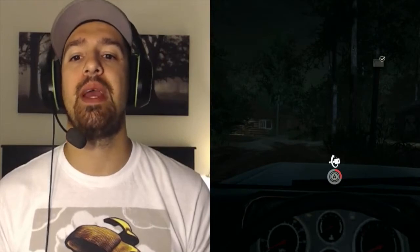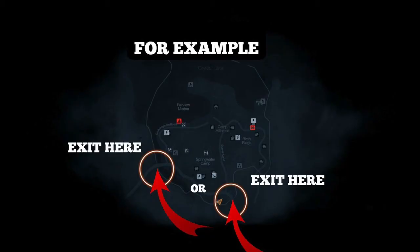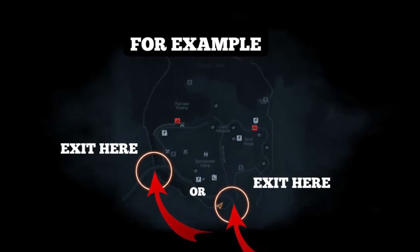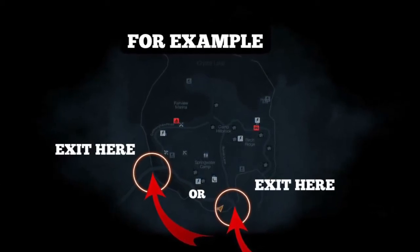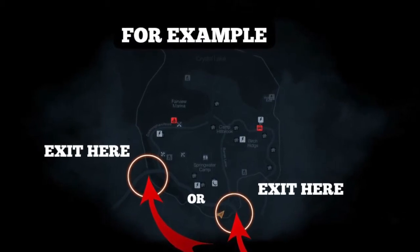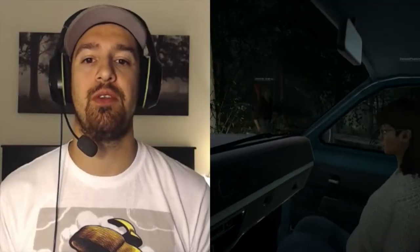If you are able to start the car, you are going to want to make your way to one of two exits. Each map is different so the exit locations will be different as well. The only thing that stays the same is that both exits will be found on opposite sides of the map from each other.